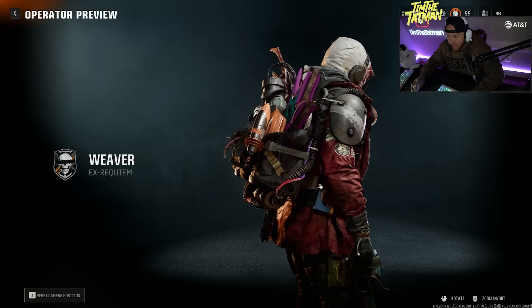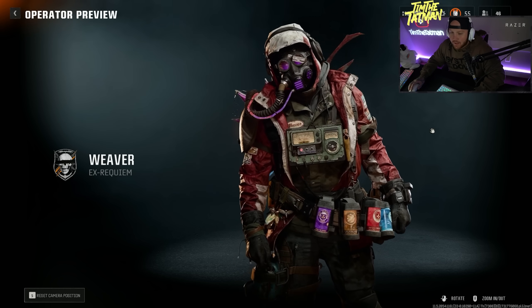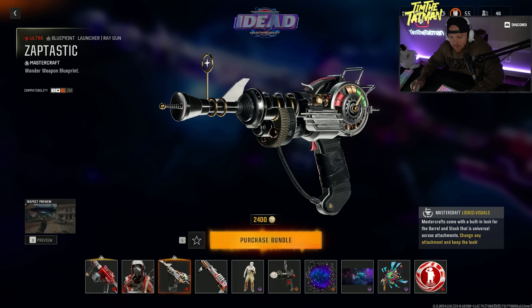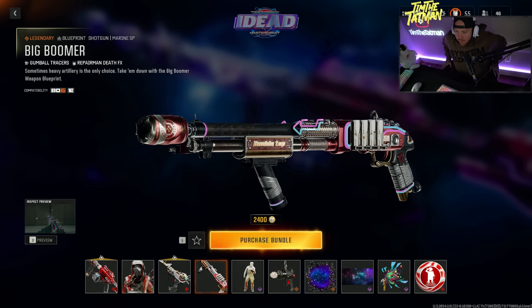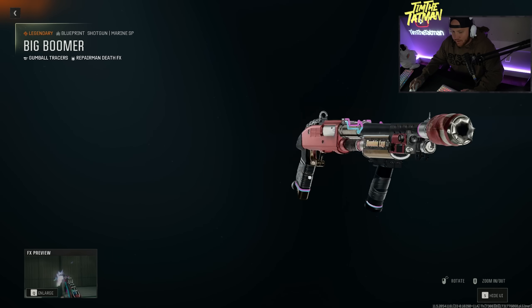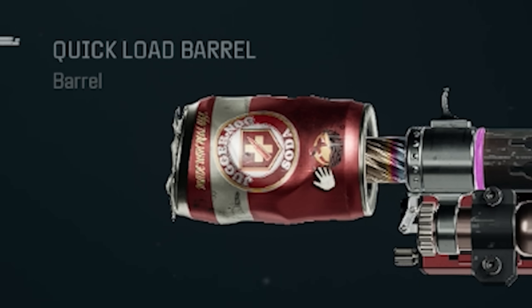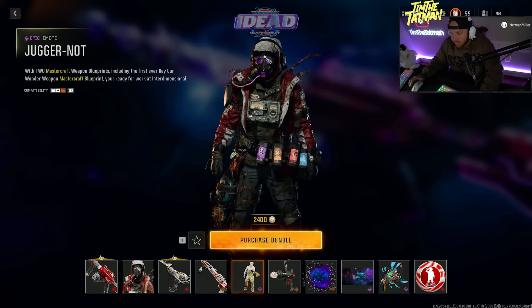Really dope looking operator, man. Really well done. I've said this a couple times now — I think cosmetically this may be one of the best Call of Duties for bundles and blueprints. Not only that, you get a Ray Gun skin — am I seeing this right? There's a Ray Gun skin. And then you get the Big Boomer, which looks like a shotgun. The attention to detail on these guns — especially the M4 and the shotgun with all the Juggernaut references — is insane. You also get an emote.